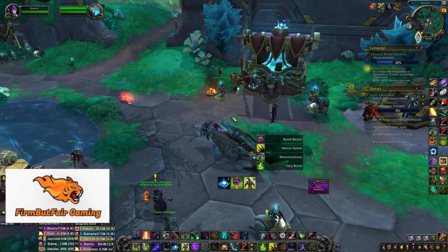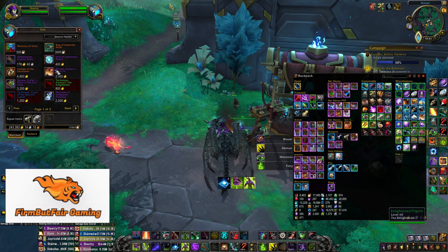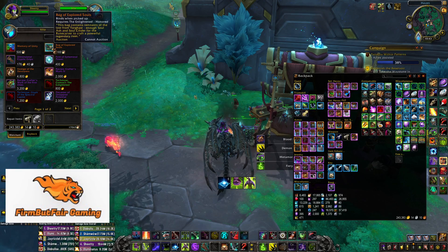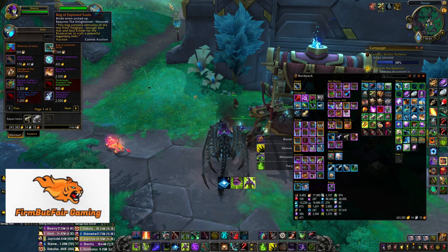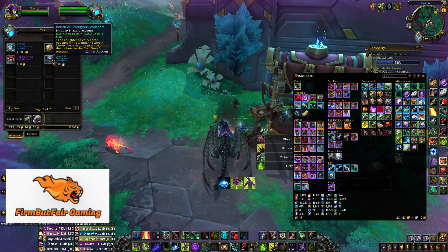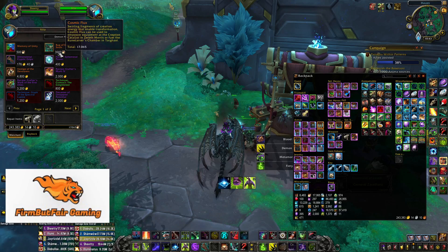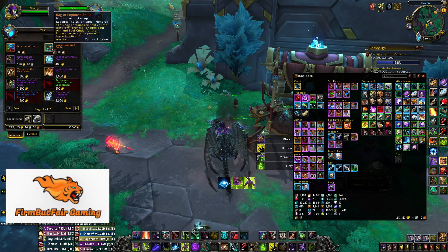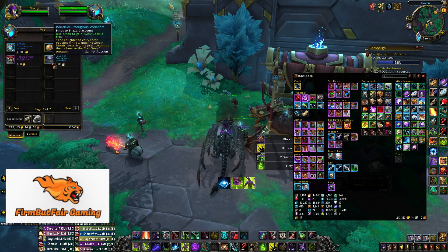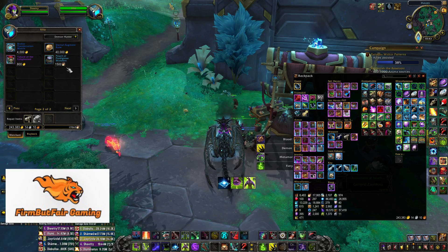We'll start out at the Enlightened Quartermaster. If you have a lot of flux and want to use it, you can. This will give you enough soul ash and soul cinders to make one 291 legendary, but you'll also need the Pouches of Wonders which convert your flux. For both legendaries you'll need 6,000 flux for soul ash and soul cinders, plus another 6,000 — so 12,000 flux total if you go strictly the flux route.